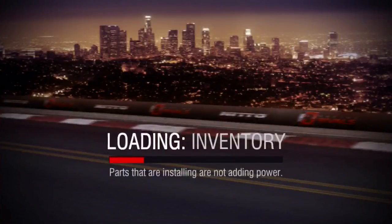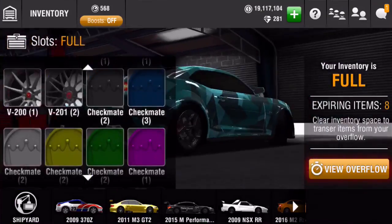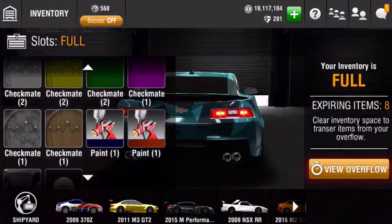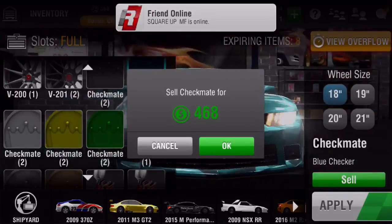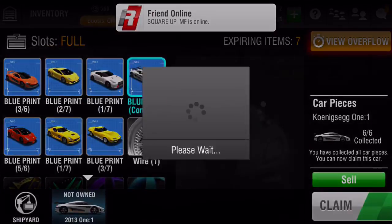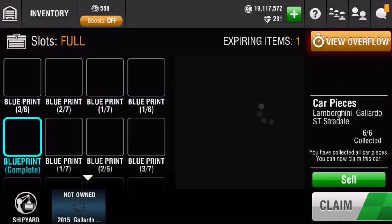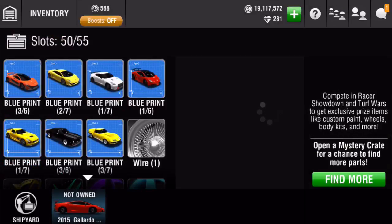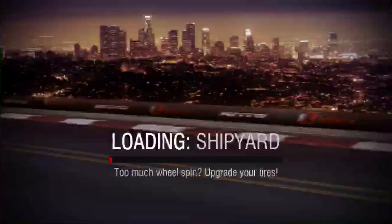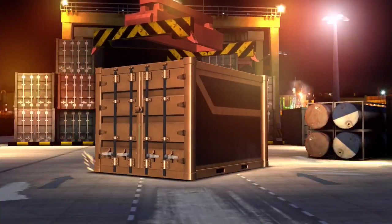Alright, let's just go to inventory real quick. Let's sell this real quick — there you go, gives space. And then we can complete this one, gives more space. Now what we're gonna do is go and open up a few bronze crates.